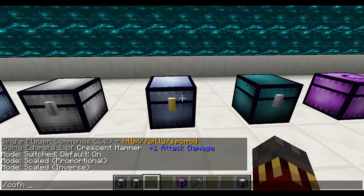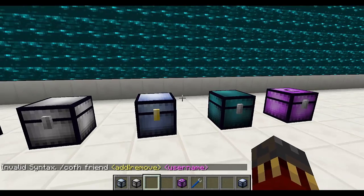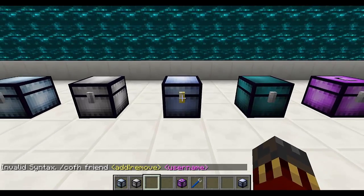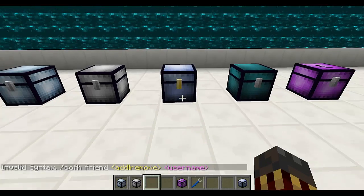You can also type C-O-F-H friend-add and then a username, or remove and then a username, to do the same thing as on the GUI. And yeah, those are the strongboxes.